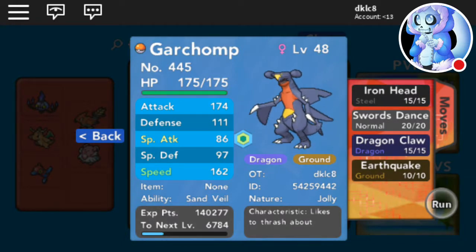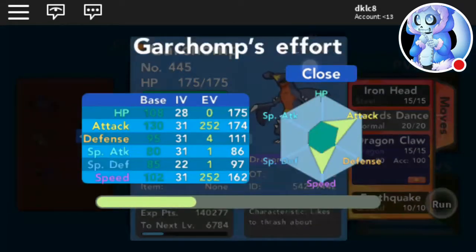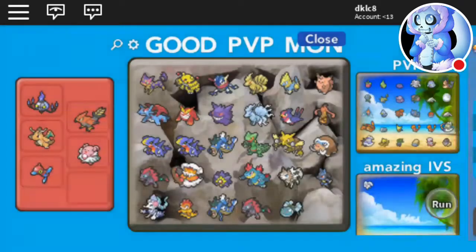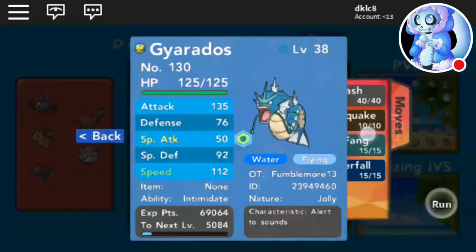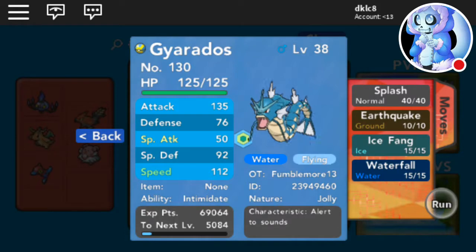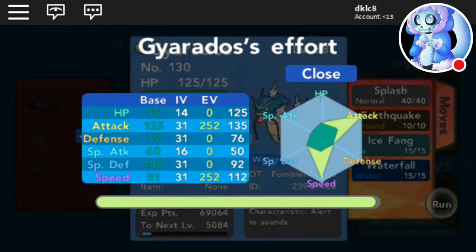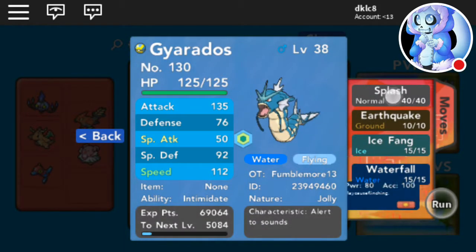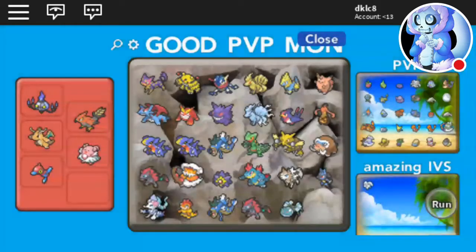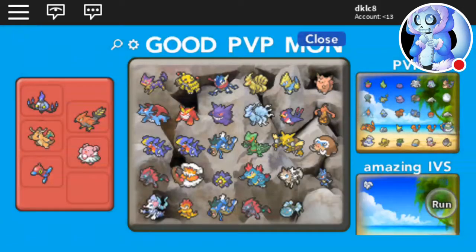The Garchomp with Iron Head, Swords Dance, Dragon Claw, and Earthquake. Now I'll be showing this thing — I'm still leveling it up, it's at level 47, decent with Earthquake, Ice Fang, Waterfall, and Splash. Then we got my old Sceptile.